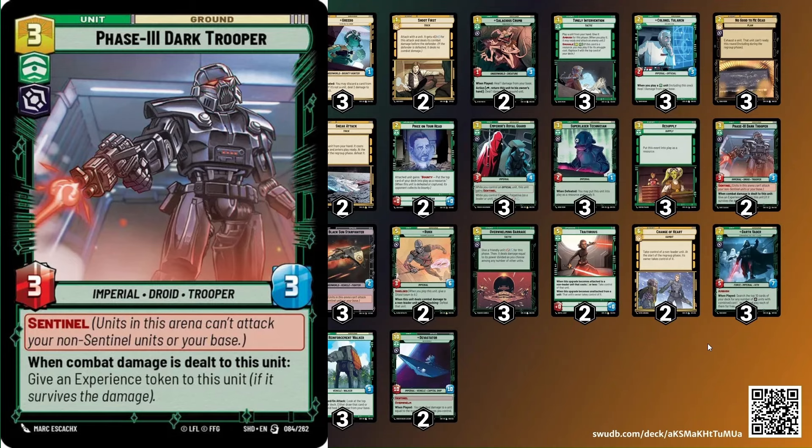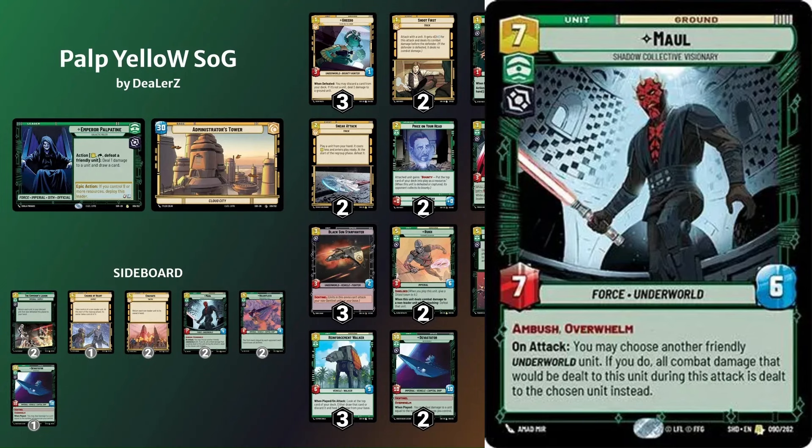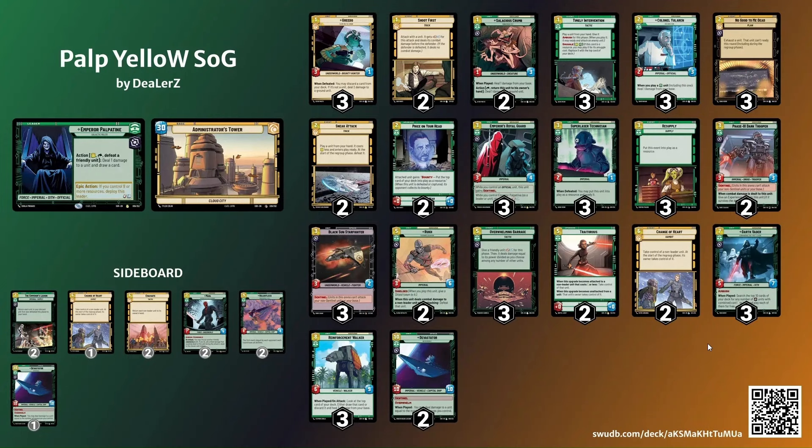We still have the three Reinforcement Walker to gain life, and since we play the additional piece of ramp it helps us get there quicker. A couple of Phase Dark Trooper takes the place of Cell Block Guard. I did put a couple of Darth Maul on the sideboard for matchups where we want to overwhelm our opponents versus trying to find cheap units with Darth Vader, or maybe even matchups where Devastator's not really needed like super aggro. This list feels very very good against aggro — we're gaining life with You Learn, we have Sentinels in space, Sentinels on the ground, we have Barrage, and timely intervention really changes the way I look at a deck.